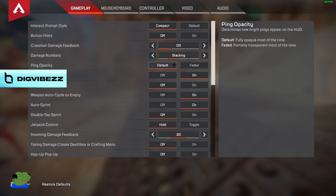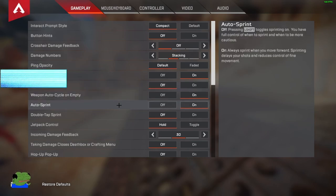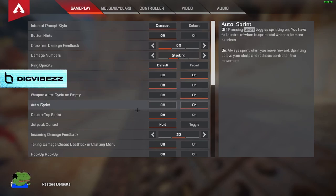King opacity I have on default. Obituaries I have on — you want to keep those on. Mini map rotation I have off because it gets distracting. Weapon auto-cycle on empty I have on because I'll forget to swap guns when I run out of ammo. Auto sprint I have on as well. Double tap to sprint I do not have on — it's a bad setting, do not use that.